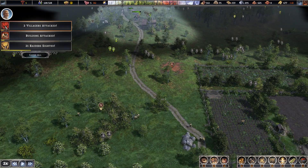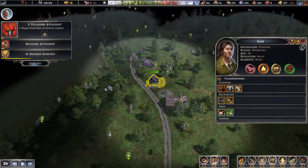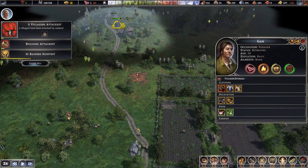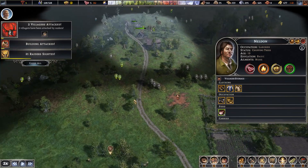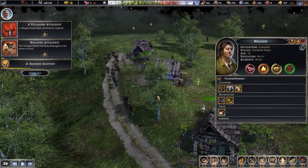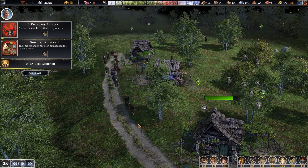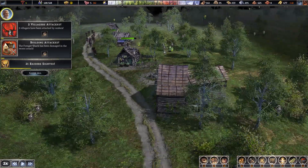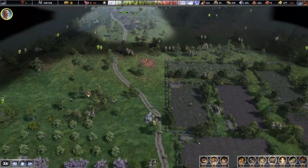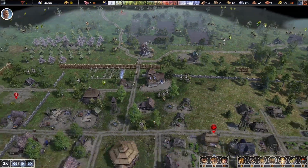We've got raiders coming in - 21 raiders. I guess we'll come back to the farming in a minute. We can see them coming down the road. I've got some farmers, hunters, and fishermen out here. 21 of them. You can't select the raiders - you can see them but you can't select them. Time to get my people inside.